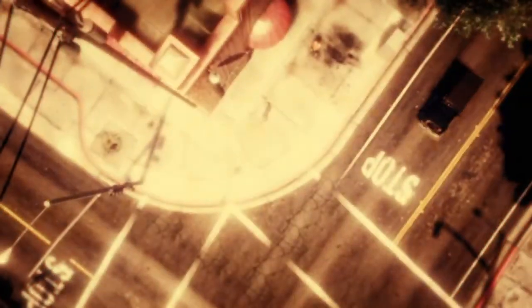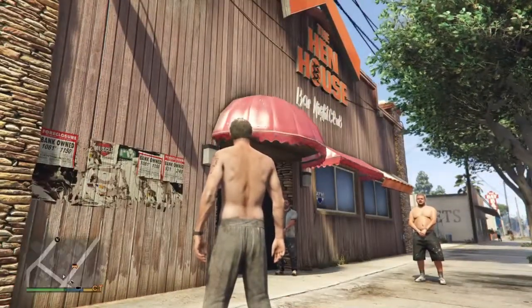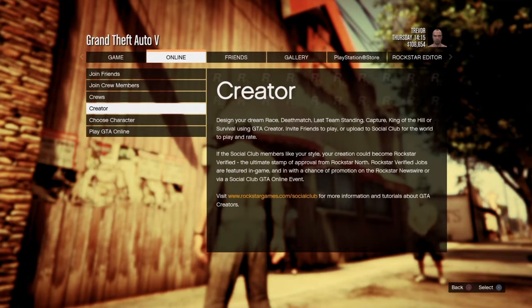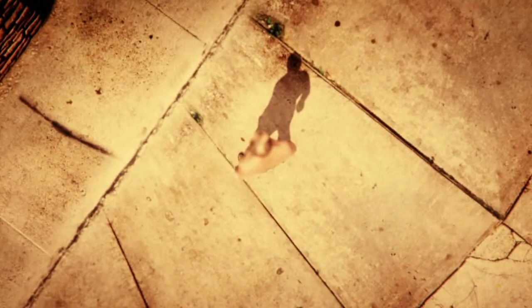Once you're in Story Mode, go to Online and select an Invite Only Session. Play Online, then Invite Only Session.